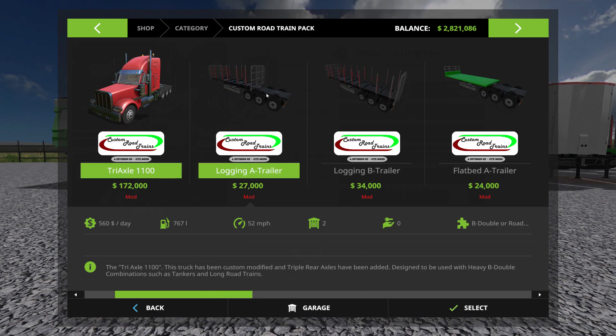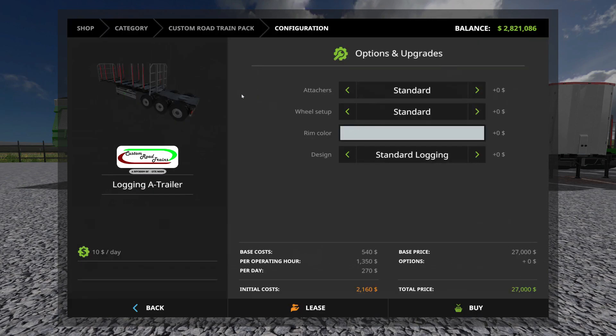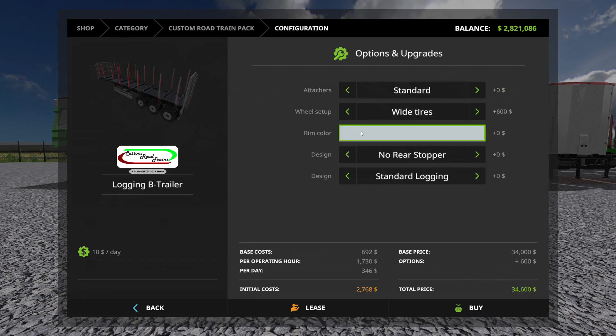When we go to the logging trailers, you'll notice that the first trailer that goes behind the truck has a long axle where it hooks up to the back trailer, so this back trailer will hook directly onto this one. If you want a third trailer, you have to use the dolly because the dolly hooks onto the back of this trailer. You have standard attachers or back attacher — if you just want one trailer you go standard, or two trailers you go standard, and you can use a back attacher. Wheel setup again: wide tires or standard rim color, standard logging or UAL logging. The B trailer is the same except you can add a rear stopper if you choose — no rear stopper or rear stopper.